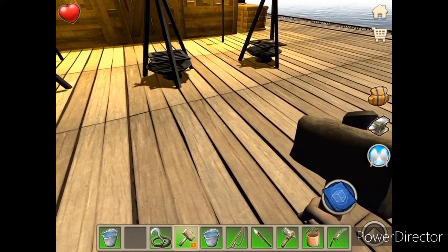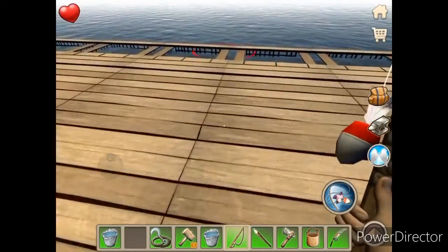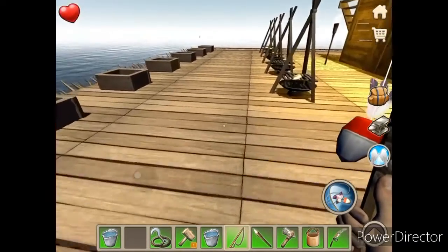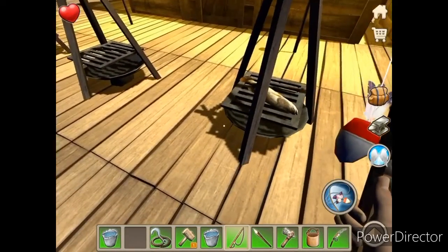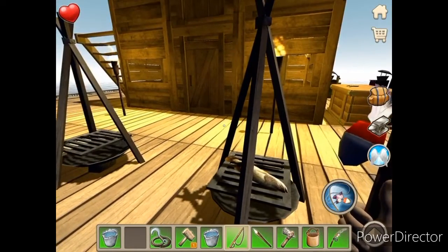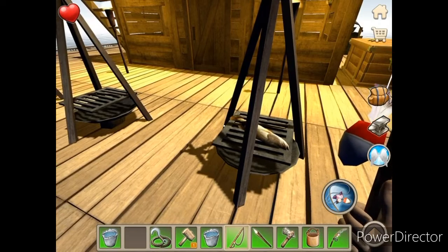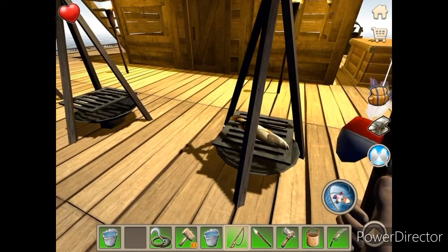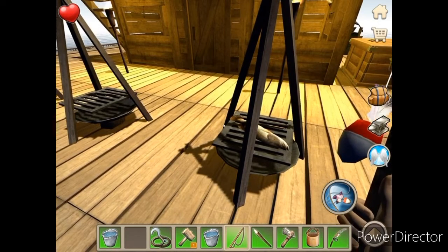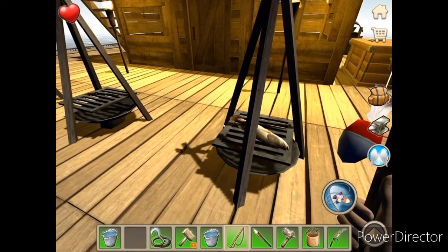First off, I have a fishing rod in my hand. That is going to allow us to catch a lot of delicious fish that we can then cook on these grills. You're going to need to construct these using materials you have gathered, put some wood underneath, and that should allow you to start cooking your fish. You will have monitors that tell you your hunger level and your thirst level.